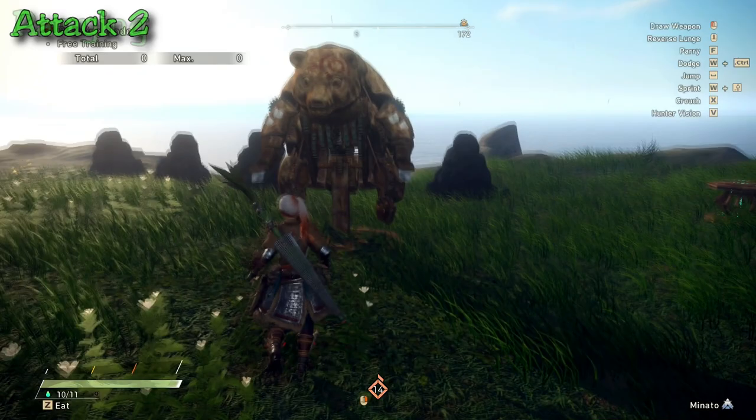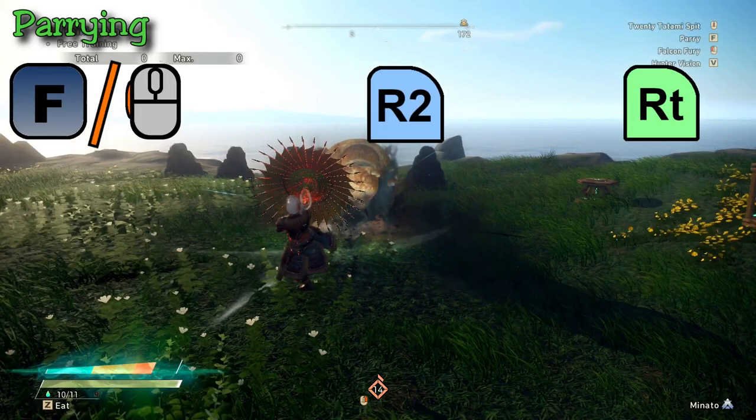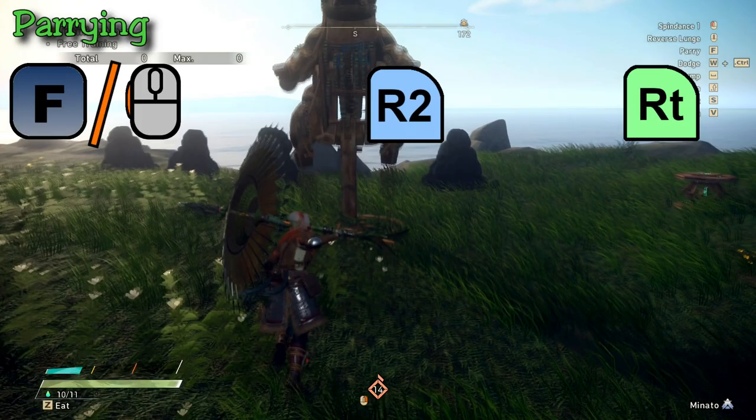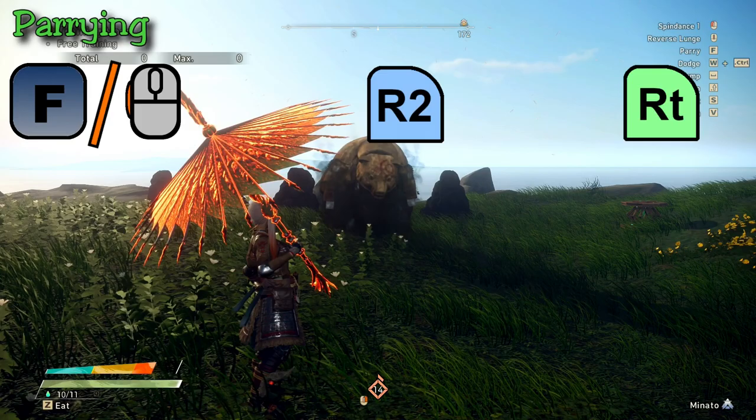Moving on to what I mentioned before, this weapon's primary style is a parry style weapon. It's extremely rewarding if you can focus on parrying attacks, and to do so the default button on mouse and keyboard is F — which is okay — but if you have a mouse that can bind F to one of your side buttons, I would recommend you do that. Unfortunately this game does not recognize side buttons of the mouse, so your alternative is that you have to program your mouse to basically click the F keyboard button.